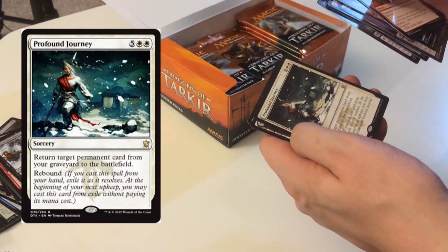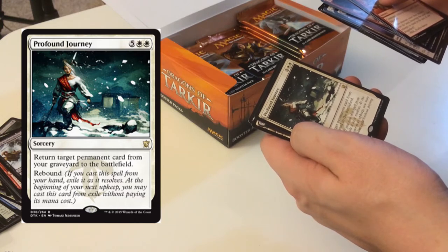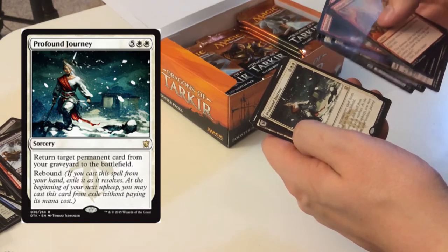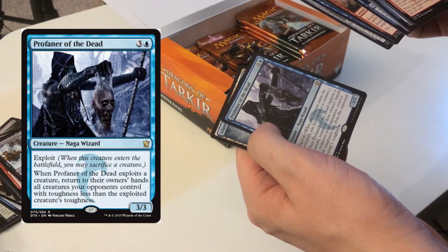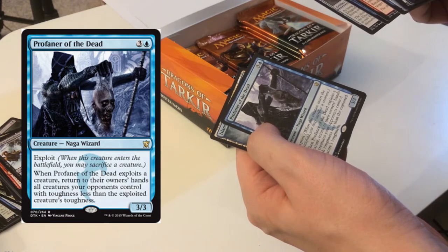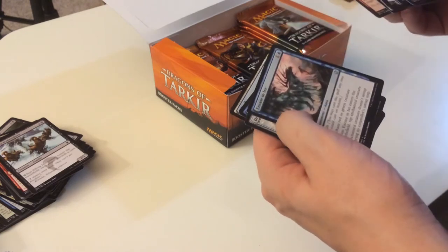Profound Journey — return target permanent from your graveyard to the battlefield, rebound. If you cast this from your hand, exile it as it resolves; at the beginning of your next upkeep you may cast it from exile without paying its mana cost. I hate white cards, zero use for me. Profaner of the Dead — exploit. When a Profaner of the Dead exploits a creature, return to their owner's hands all creatures your opponents control with toughness less than the exploited creature's toughness — that could be a board wipe if done properly.